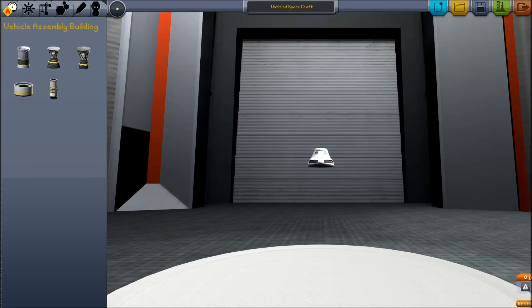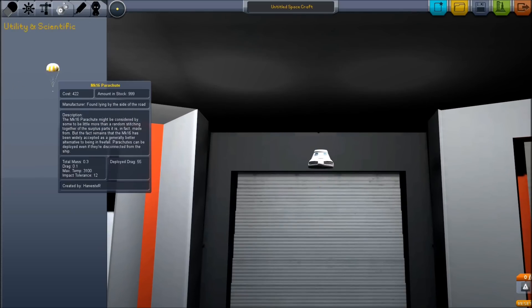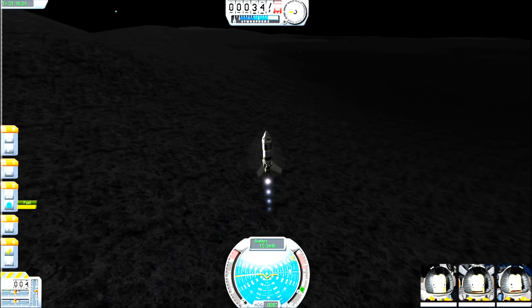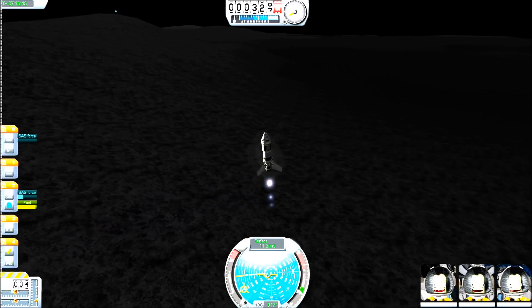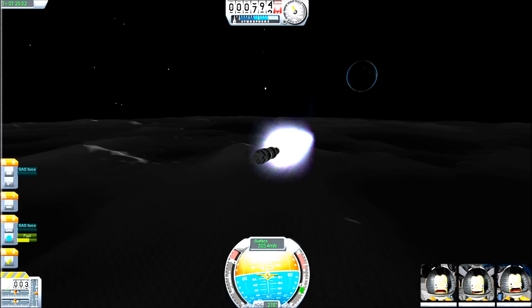First, we will build our lander craft. This craft needs to be strong enough to land on the moon while light enough not to hamper our ship on the way up. So we start with our capsule and a parachute, add a decoupler, followed by an advanced SAS, a fuel tank, and a vectoring rocket engine. After significant research, I found that winglets make for the best landing gear — they're light, won't bend, won't fall off, and if you hit them hard enough to actually break them, you'll destroy your whole rocket in the process. We want them to be able to detach for our return trip home, so we'll add them to a set of radial decouplers.